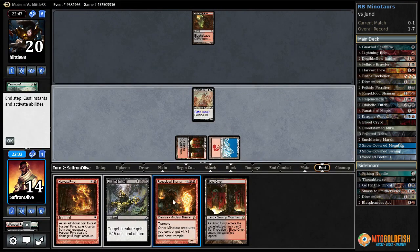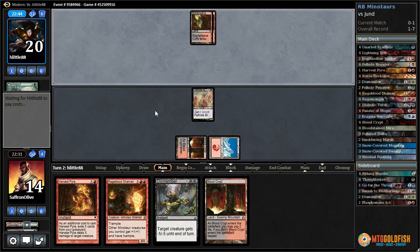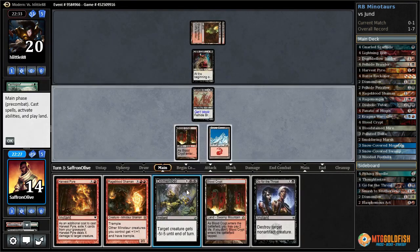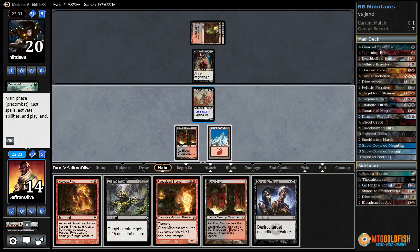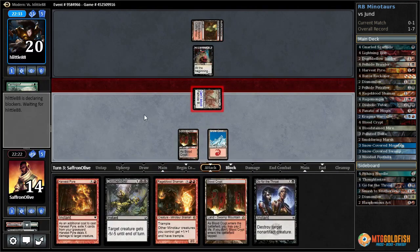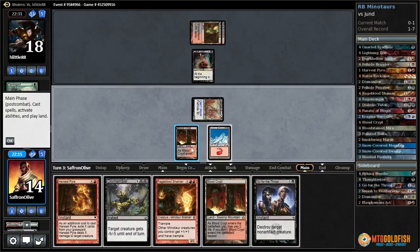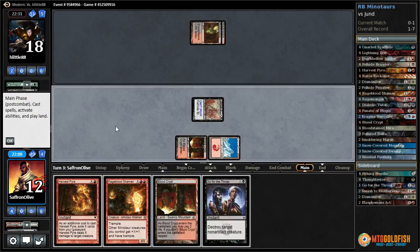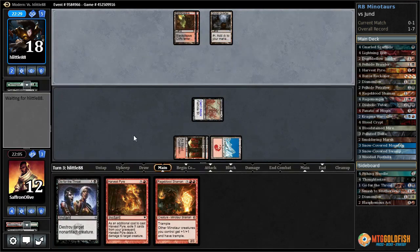We're getting lands — that's good. Wooded Foothills, crack it — snow-covered Mountain. Fellhide Brawler can't be hit by Doom Blade, so that's a win. They drew another red source — there's Dark Confidant. Go for the Throat? Let's attack. I don't think our opponent is going to block here. Let's just kill the Dark Confidant, play a tapped Blood Crypt, pass the turn.